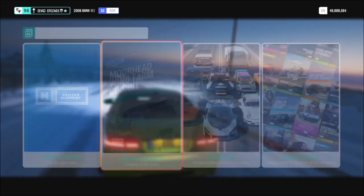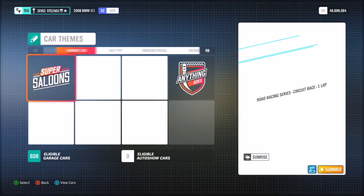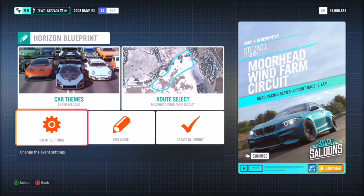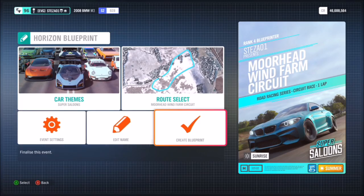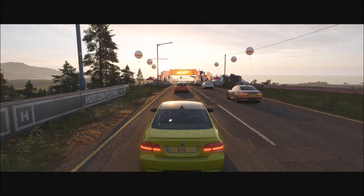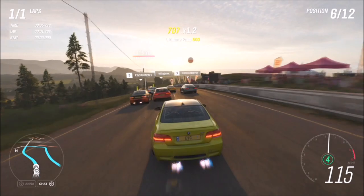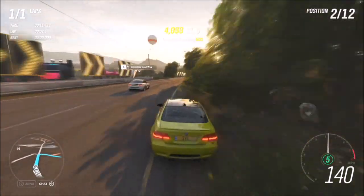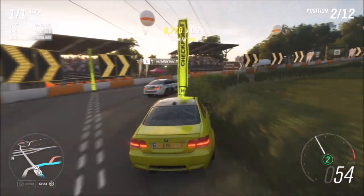The first challenge wants you to get five triple pass skills. I went over to the Moorhead Wind Farm circuit and created my own race for just one lap in super saloons. You can do it as multiple laps and keep going to the back of the pack and overtaking, but I recommend doing it this way. It doesn't actually matter how many laps you have because after you get the triple pass skill, you can just restart the race and it will count — you just clock them up five times. All you have to do for a triple pass skill is get three pass skills in quick succession, and you've got to do that five times.